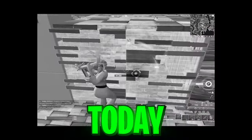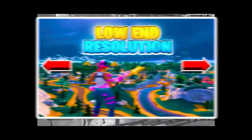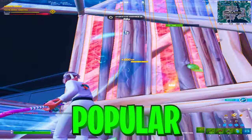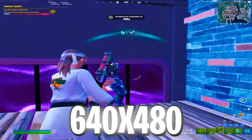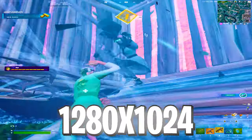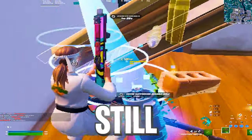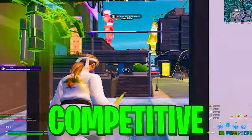I've been playing Fortnite for multiple hours today, trying to figure out what's the best low-end resolution in Fortnite in 2023. I made sure to play all of the most popular ones like 640x480 or 1280x1024, and my goal was to find the resolution which still gives the best FPS boost but is still totally playable when it comes to competitive.